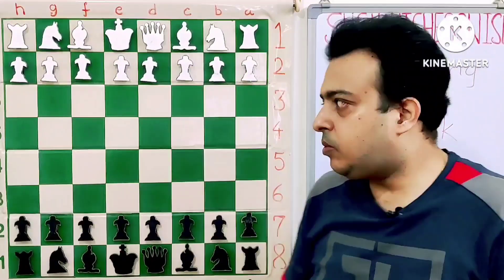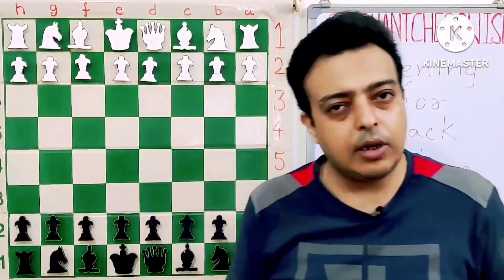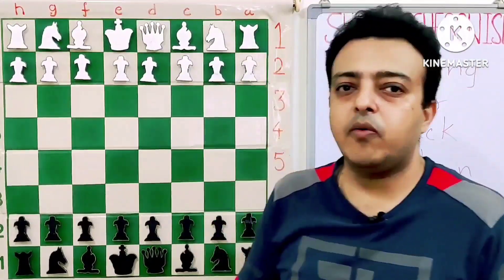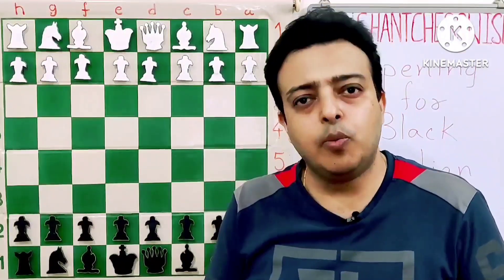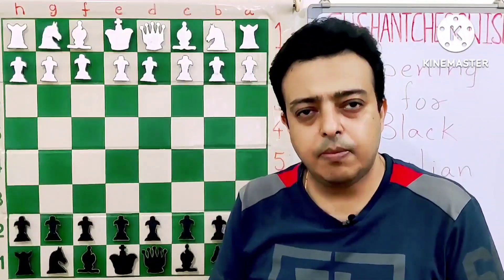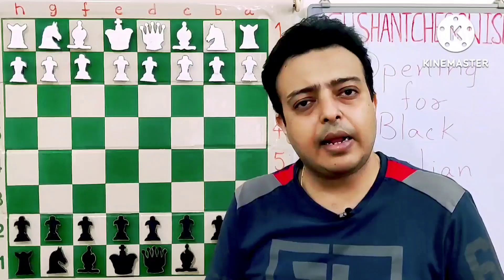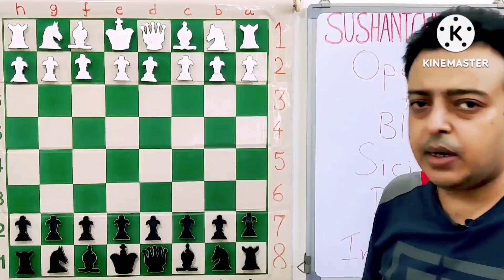Many people want to learn the Sicilian Defense as black. I personally don't like it at all, but if anyone wants to play the Sicilian as black, I would suggest to begin with the Sicilian Dragon. It is one of the sharpest black openings and black can get very good attacking chances. Let's get to the introduction part today.